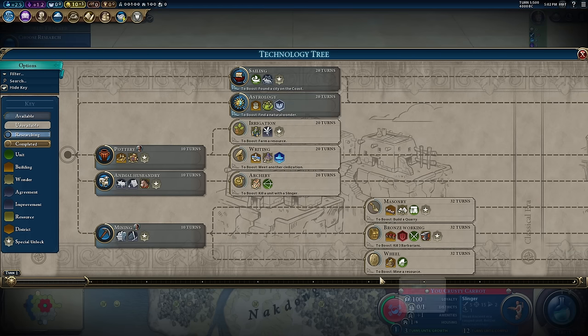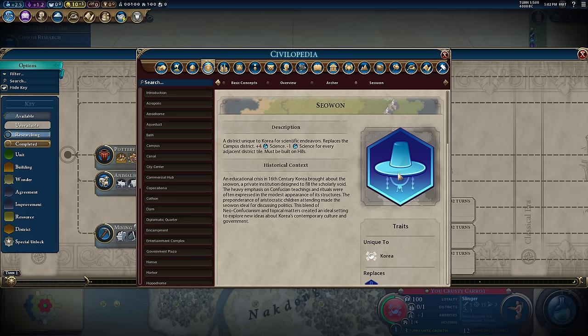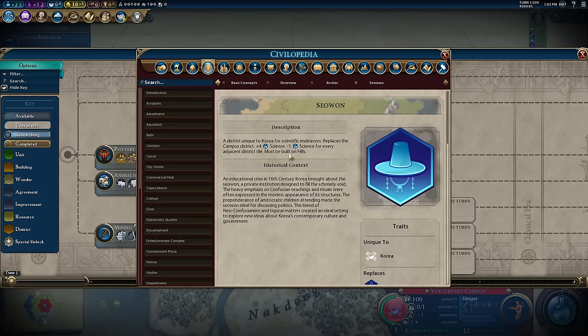The slinger spam — a technique where you build between about three and six slingers and then upgrade them later — is one of the most effective ways of protecting your land from barb and enemy onslaughts early game. We're not going to be taking a religion today; there's a lot of RNG involved in religion and pantheon so this guide is steering away from that. We want to get Writing pretty much as soon as we can — that unlocks our unique library.